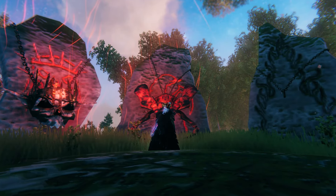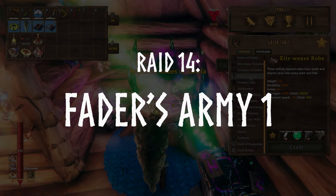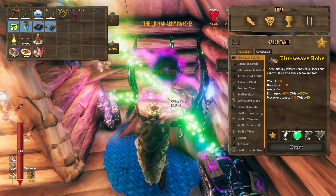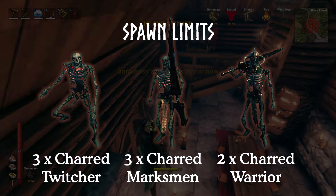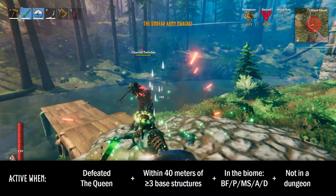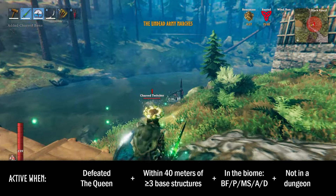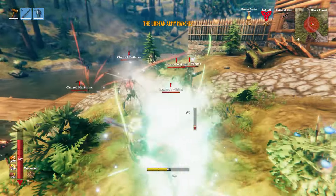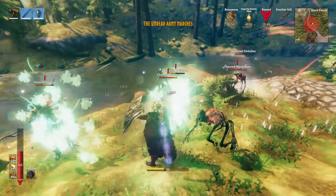Defeating the Queen will in turn activate another 2 new and terrifying army raids. The first is the Undead Army Marches, in which the boss of the Ashlands, Fader, will send 3 Charred Twitchers, 3 Charred Marksmen, and 2 Charred Warriors to attack you. This event lasts 90 seconds and can only occur when you're near 3 or more base items within the Black Forest, Plains, Mistlands, Ashlands, or Deep North. This raid can be pretty tough, particularly if you haven't upgraded to Ashlands tier weapons and armour, so Bonemass's power will come in clutch to withstand those mighty attacks.